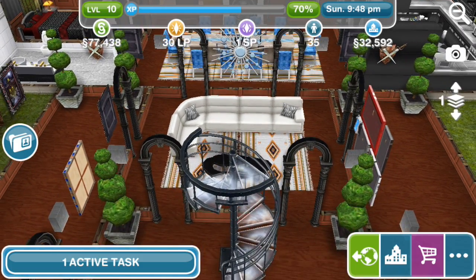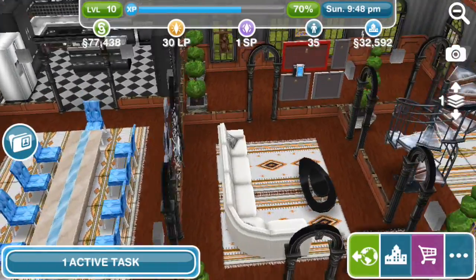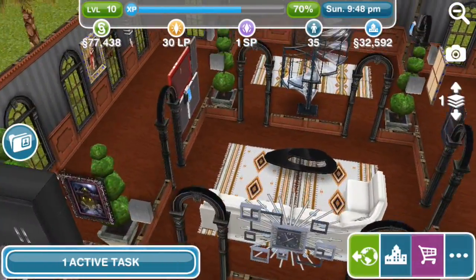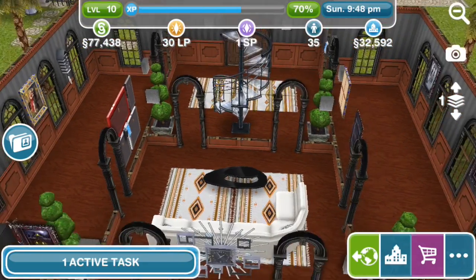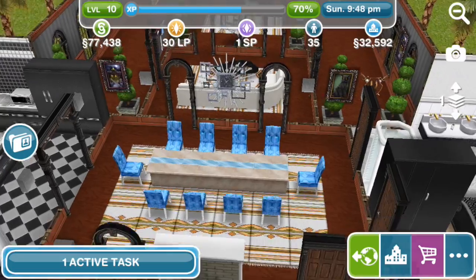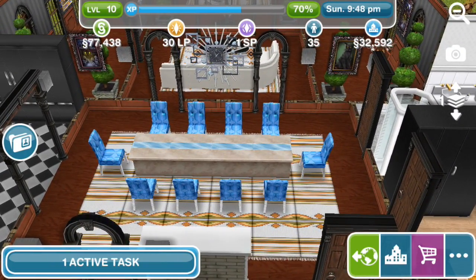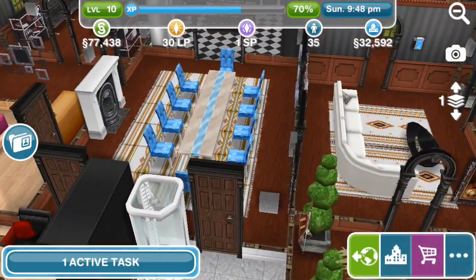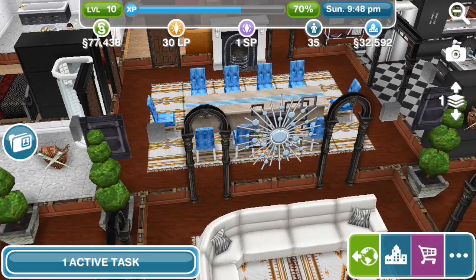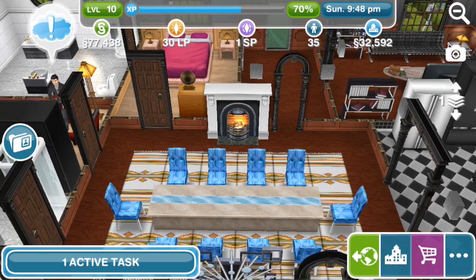As we walk through the entryway with the staircase, you see this sitting area with a very lovely L-shaped sofa and coffee table. Through there is a long and very formal dining room. Is this the biggest dining table you can get in the game? Probably is, yeah, because it seats ten. And it has the fancy fireplace over here — a white marble fireplace.